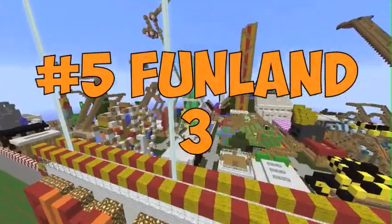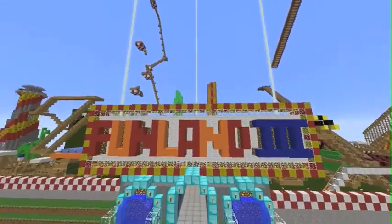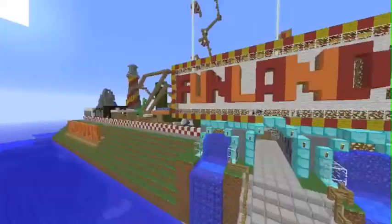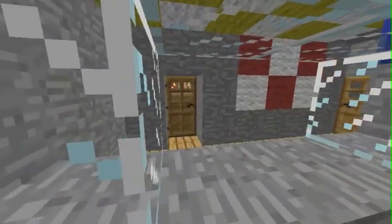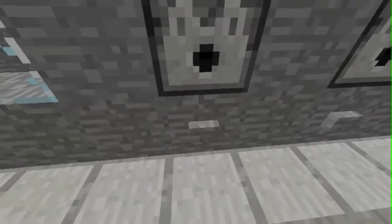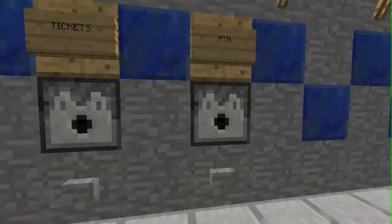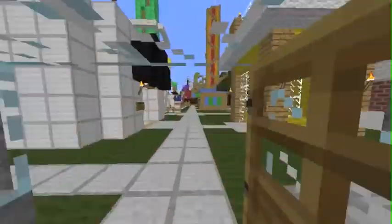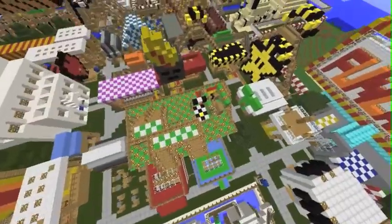For our fifth map, it's Funland 3. This is our creation map. It's a pretty awesome map and it has like over a hundred different things. We've got guest services here — it's just like an amusement park. We got tickets here, and an ATM gold thing. It has a bunch of attractions and it's super huge.